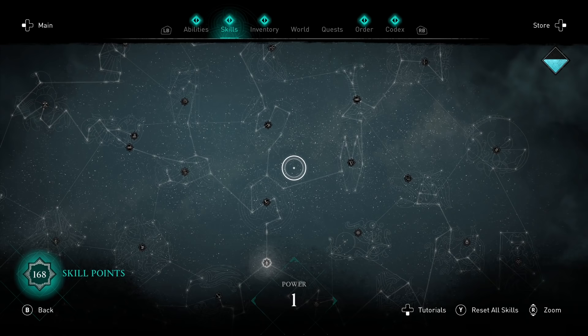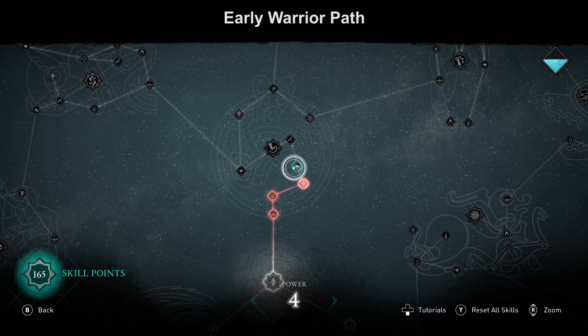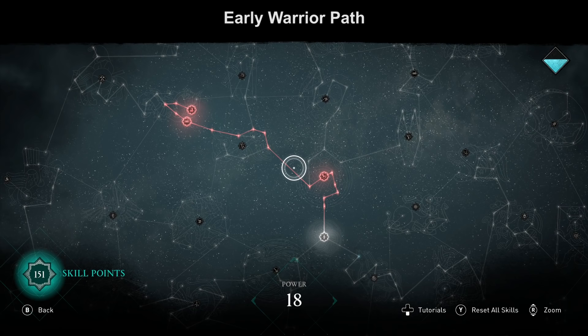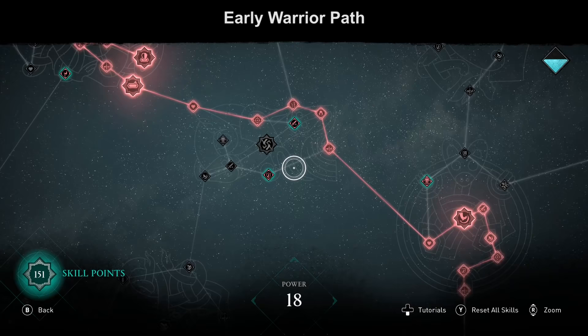If you start as a Warrior, which most Vikings would go for, the best way is to get to the first Warrior Adrenaline Bar as fast as possible. To do that you need exactly 18 points. You also get the Berserker's Metal, which saves your Adrenaline when you get hit. You can then expand with some abilities that also give you more damage.